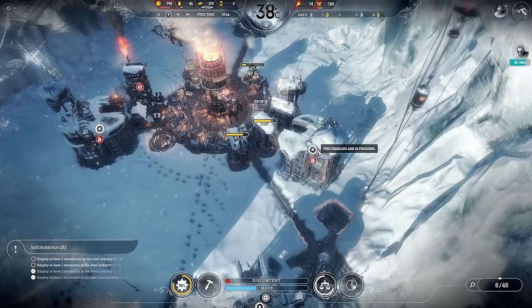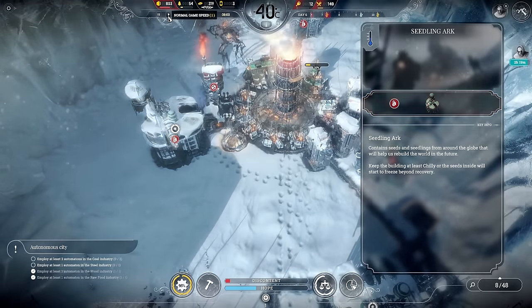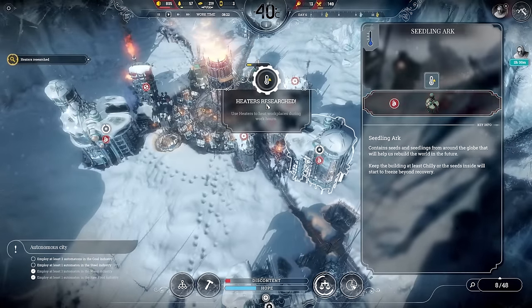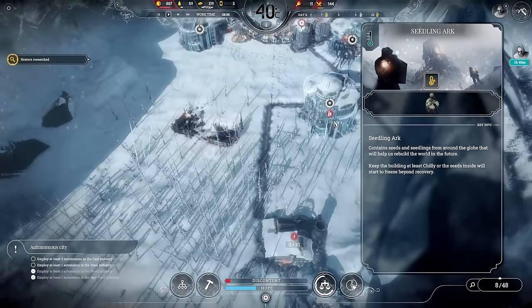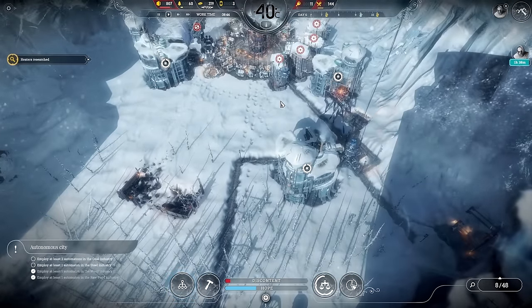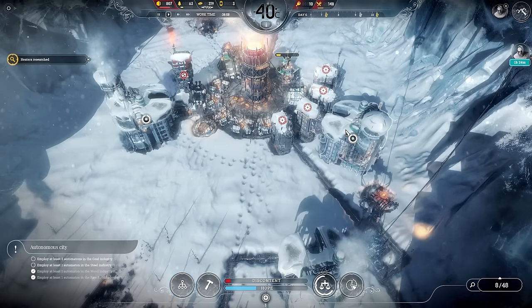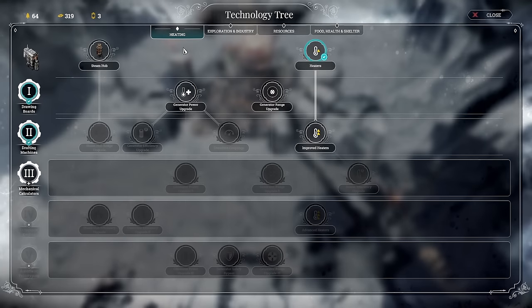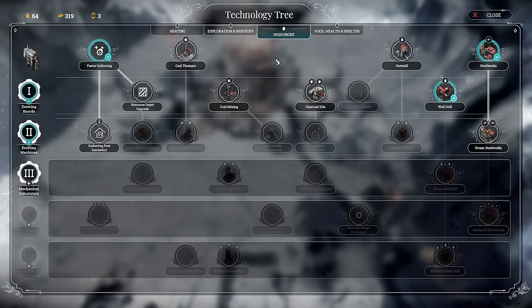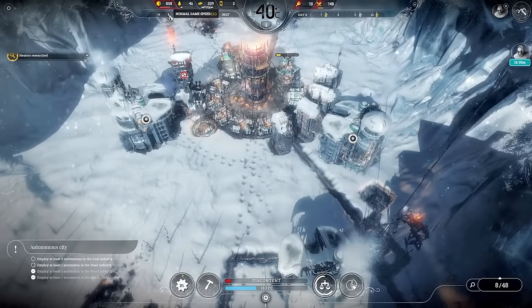The seedling arcs have now started to freeze because it's minus 40 — below chilly, it's now cold. Right on time, we've got heaters researched so let's put those on. I'm not going to worry about maximizing coal usage — we could let the timers run all the way to the bottom before putting the heaters on to save a day's worth of coal, but honestly I'll forget, so I'd rather just not forget. We'll get coal mining started because we're going to need two of those.